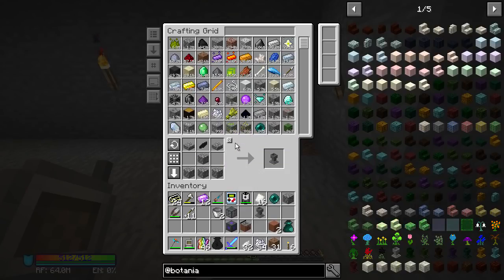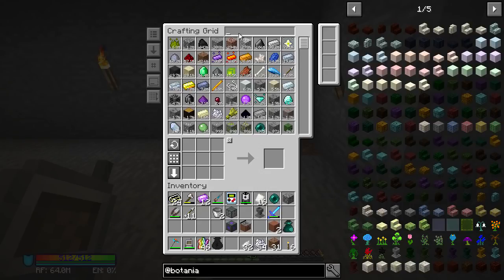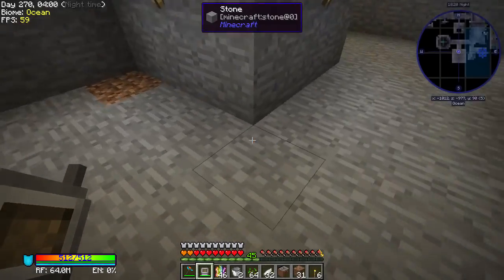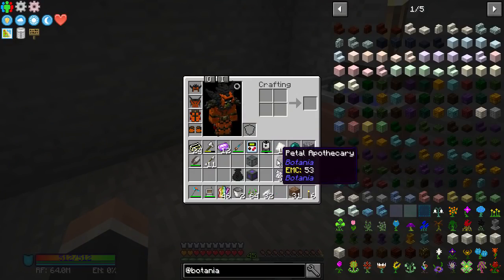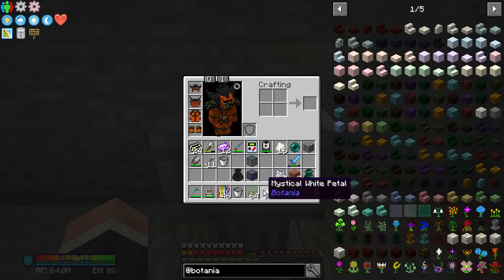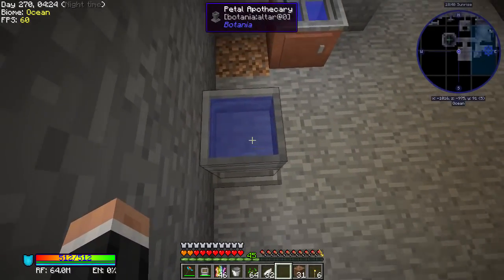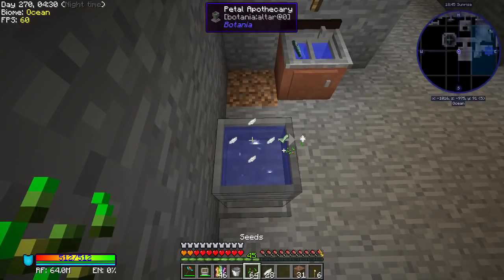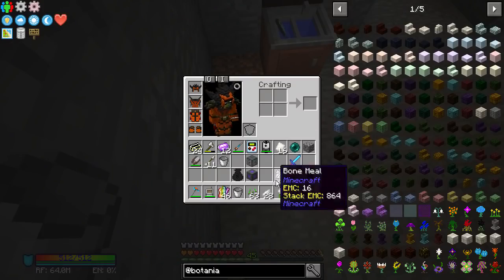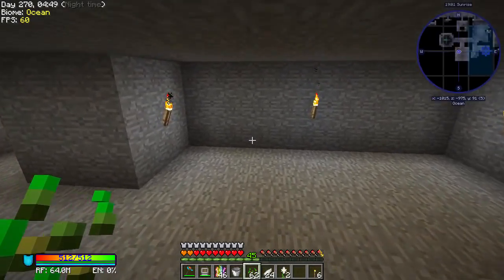We need one of those - it's a very simple recipe. I've got some seeds here as well. So the way this works is you fill it up with a bucket of water, then put one, two, three, four petals in, and lastly one seed, and you get a pure daisy. You can right-click with an empty hand to repeat the last recipe, so we just need those two for now.